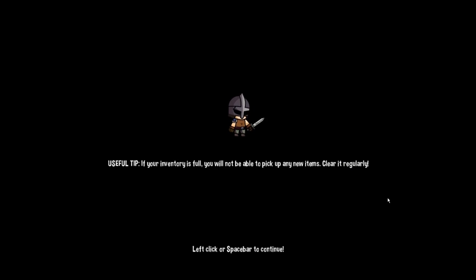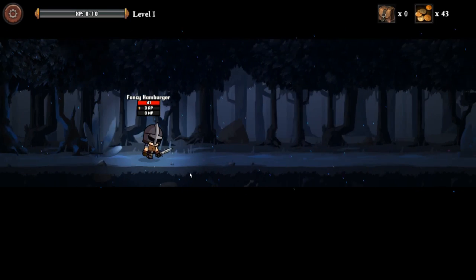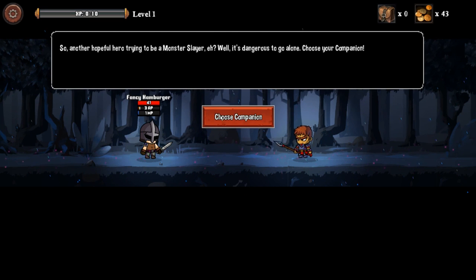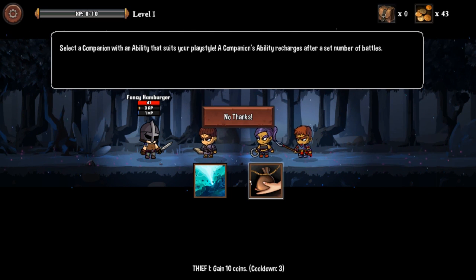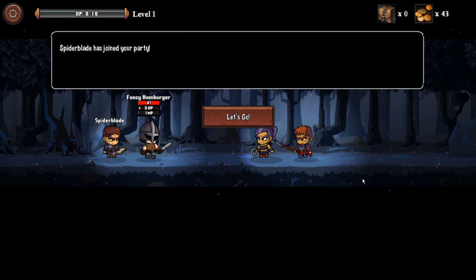If your inventory is full, you won't be able to pick up new items — clear it regularly. There is a great sense of evil here. Smells of elderberries, that's for sure. Another hopeful hero trying to be a monster slayer, eh? Well, it's dangerous to go alone — choose your companion. Sage: gain 15 mana, cooldown 2; or gain 10 coins, cooldown 3. Your new companion hasn't been named yet — it will permanently become the champion's name for all future playthroughs. Spider Blade is a badass name — so much cooler than Fancy Hamburger.